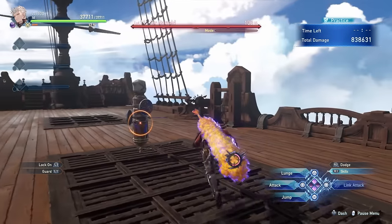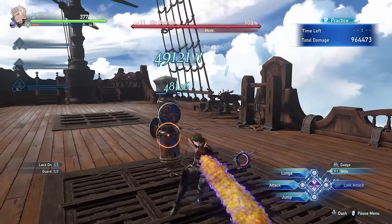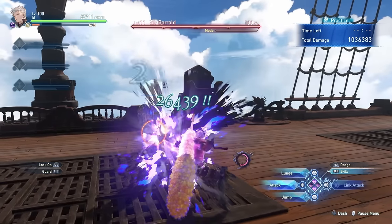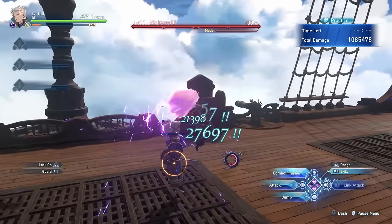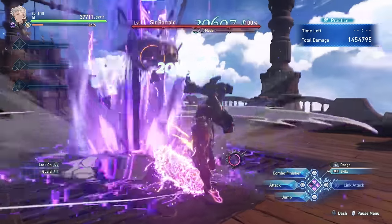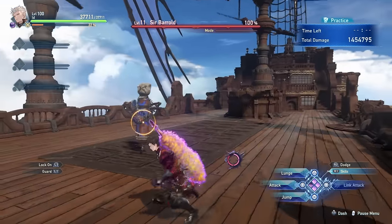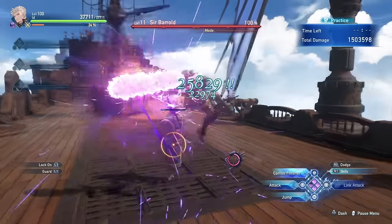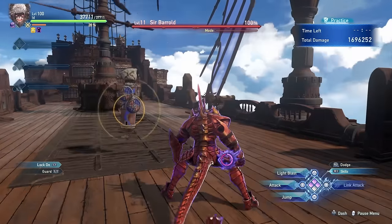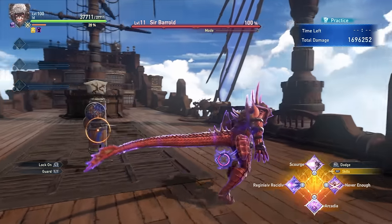Let's start with the basic attacks. Nothing too special, but the main thing is that after any of these attacks you can go into a triangle attack to start doing these big lunges that have some pretty decent range. When you do a combo finisher your meter will fill up, and whenever that ring becomes fully red, you'll transform into dragon mode.